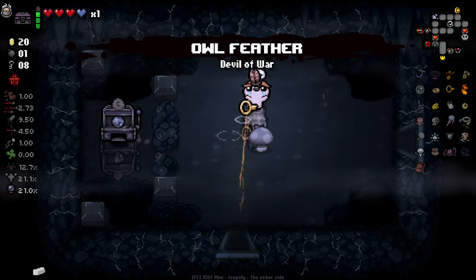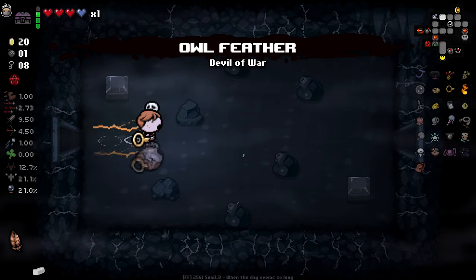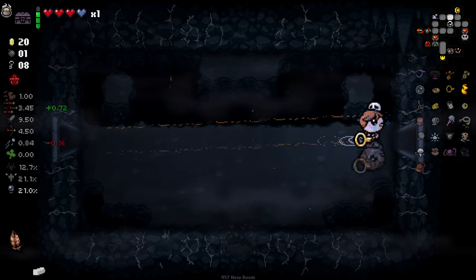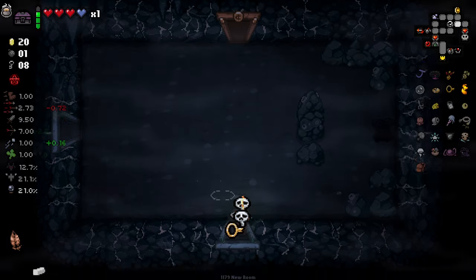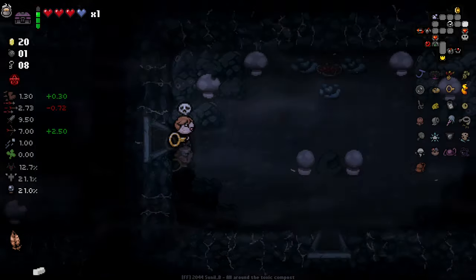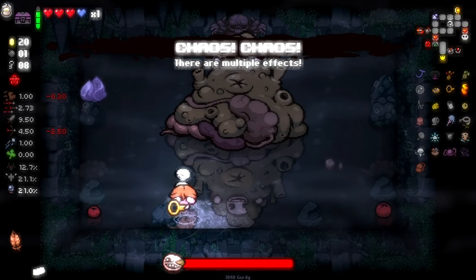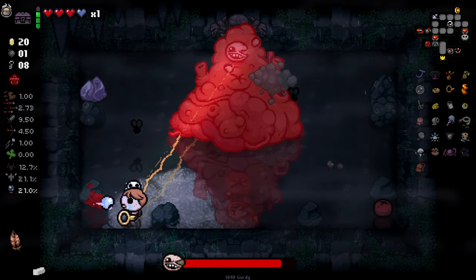We can grab this as well. Even though the owl feather is very good, on a run where you're only having trinkets it's not as good. Boss time — I think we're reasonably strong at the moment. We're not completely weak.